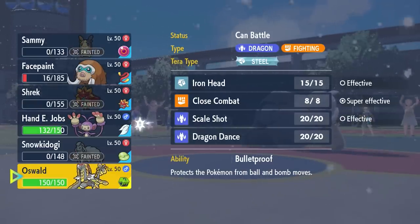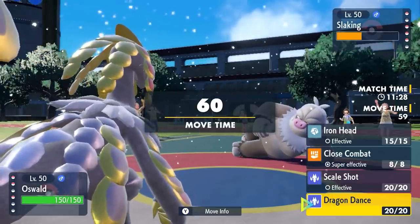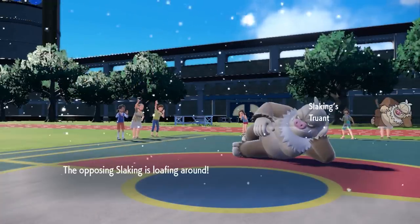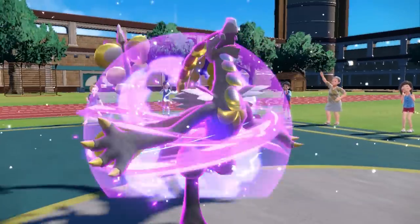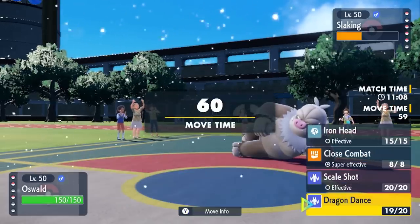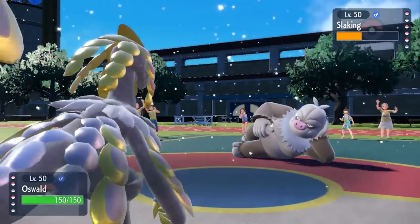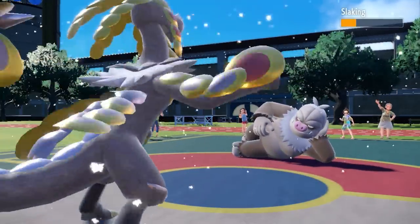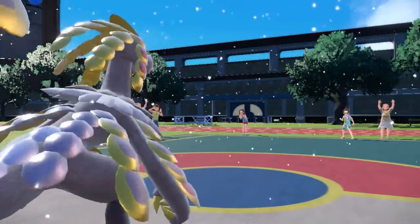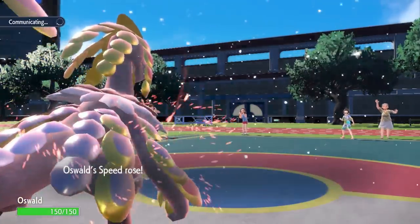Kommo-o is back, baby — and I haven't used this thing in literally forever. It's carrying the Loaded Dice and has access to Scale Shot now, so we're about to see what this bad boy is made of. He's looking way more metallic in this game. The Truant Slaking seems like a good time to Dragon Dance — the game glitches and just makes me invisible, which is hilarious. Broken game, thank you Game Freak. I get up the Dragon Dance, then go for Scale Shot — guaranteed to hit at least four times with the Loaded Dice, plus STAB and a Dragon Dance boost. That thing is not living. I throw all my metal-ass scales at it and Kommo-o grabs his first kill — down goes the Slaking. We also get the speed boost with Scale Shot, so now I'm sitting at plus two attack and plus two speed, feeling on top of the world.